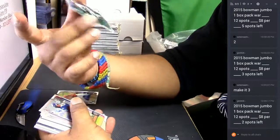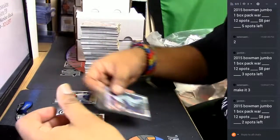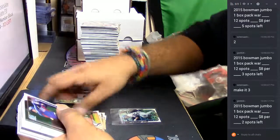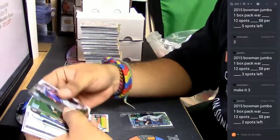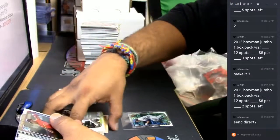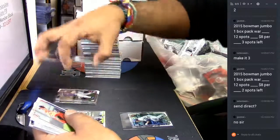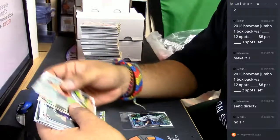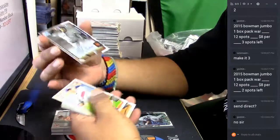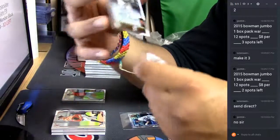Michael Conforto for the New York Mets. Shimmer mini. Some more paper base here, and some more chromes. Don't send payment yet Xterra — can somebody give him a link please? Oh, we got an auto here! For the New York Mets — Marcos Molina autograph right there, very nice.